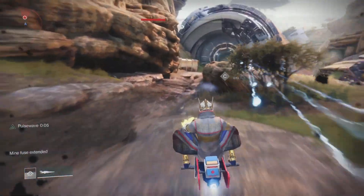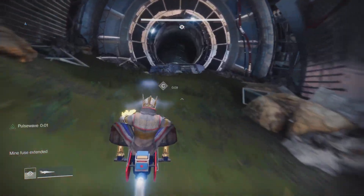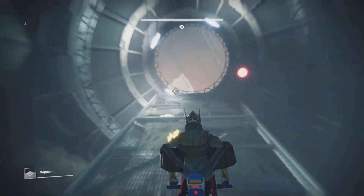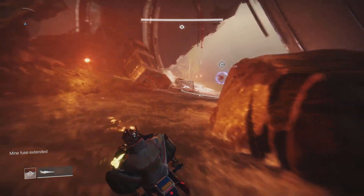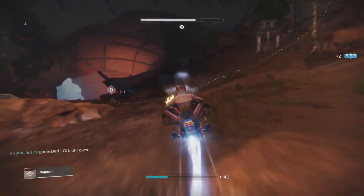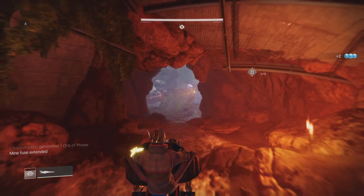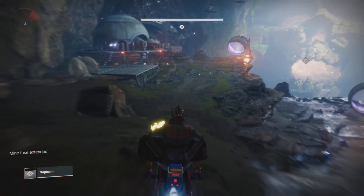You always want to hit these switches to extend your time. We're going to stick to the left, and there is a switch — you really can't see it, but if you go through there, voila, there it is. Then there's one more to go. Always hop off and pop down Witherhoard so enemies stop shooting and can't destroy our sparrow.